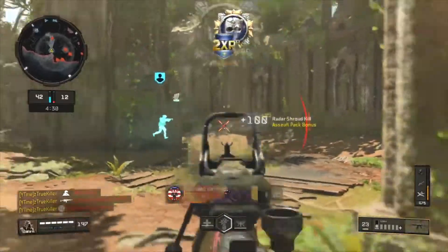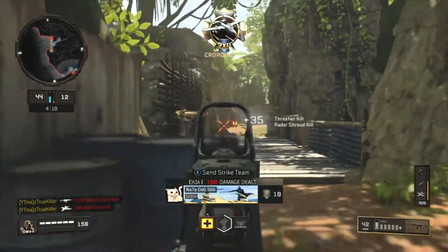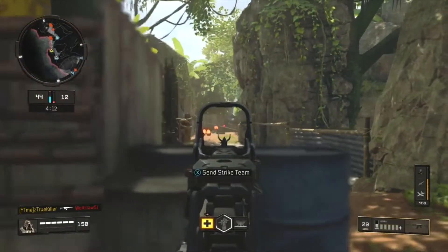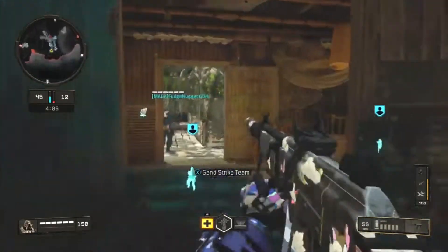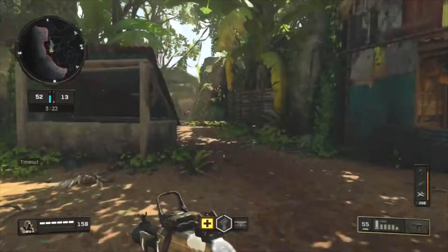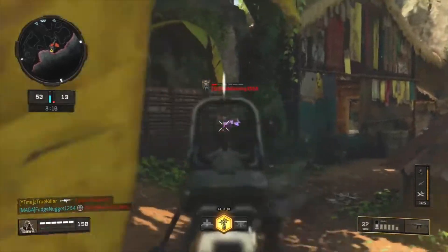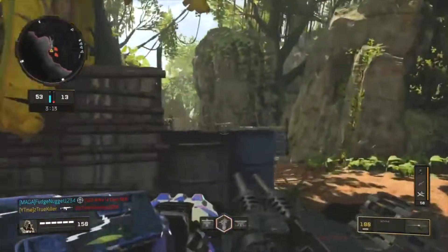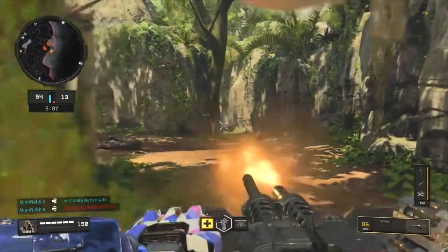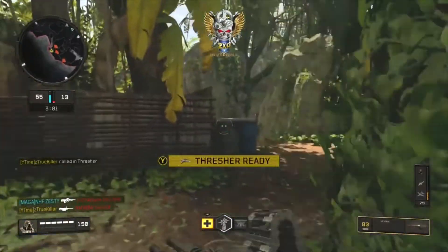One right here. Got the nuke killer — let's go! 16 and 0 at the minute, guys. Spawning down here or the other side, probably the other side. He's got a rocket launcher — carefully pick him.